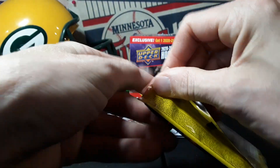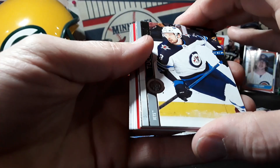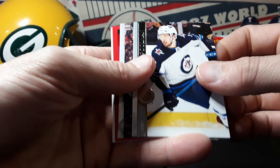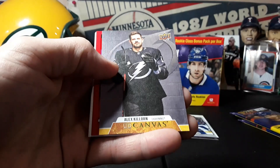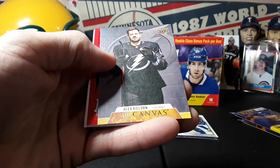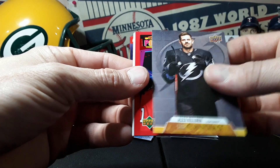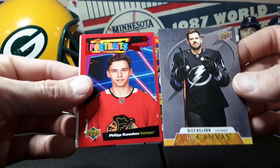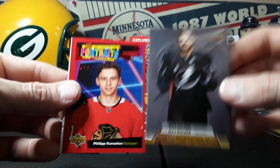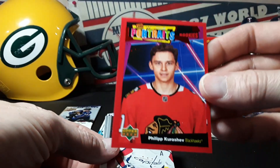Alright, three packs to the left and then we'll get into that bonus pack — that must be the red parallels. Maybe I spoke too soon. We got a Canvas — Alex Killorn, Lightning. And here's our red UD Portrait of Philip Kirishev. I do like these Canvas cards. You guys let me know if this guy's any good.